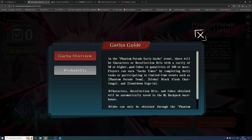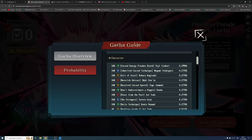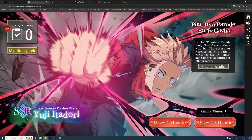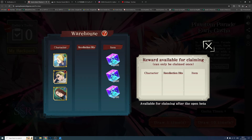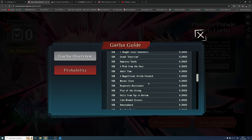Let me quickly cover the probabilities. In the Phantom Parade early gacha event, you can pull characters or recollection beats of SR rarity or higher. The rates are: 2.5% chance for an SSR character, 5% for SSR recollection beats, 10% for SR characters, 20% for SR recollection beats, and 62.5% for cubes. For cubes, aim for 1000 gems — that's the highest amount you can get, so put those in the backpack.